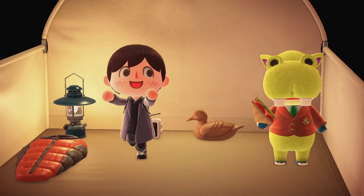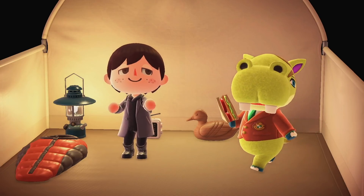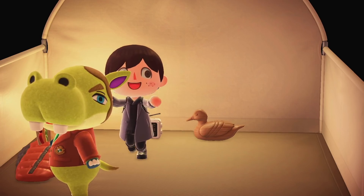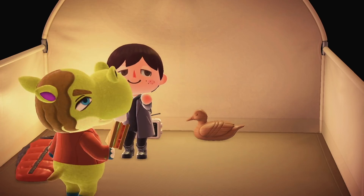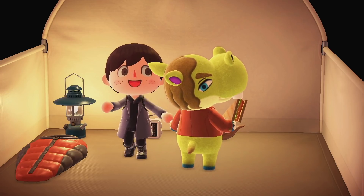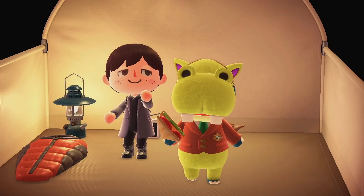You might not have noticed this because most people don't tend to go back to the campsite once they've already crafted for the villager, but if you leave and come back in, you'll see that they've placed the item within their tent — so it doesn't just go into the void and completely disappear. It goes to show that the villager really appreciated the item you made for them, so it's good they didn't throw it away.